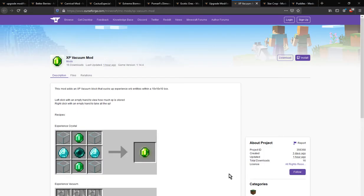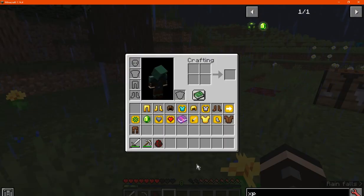Hello everyone, welcome to another mod overview, this time on Experience Vacuum, a mod that adds the ability for you to get experience orbs in a 10x10x10 radius, as well as viewing and collecting it.